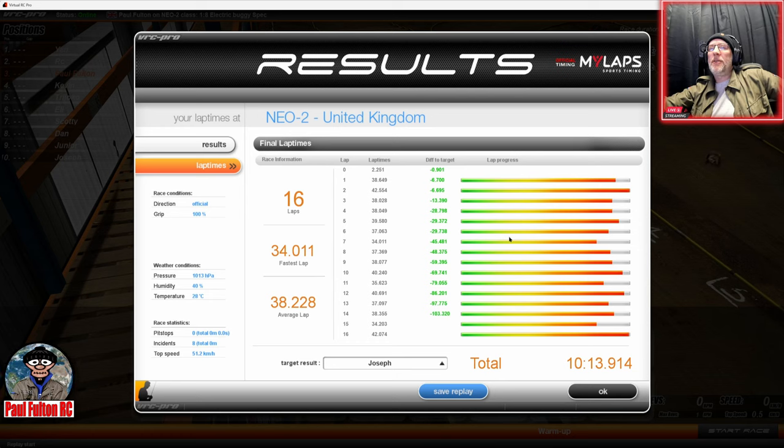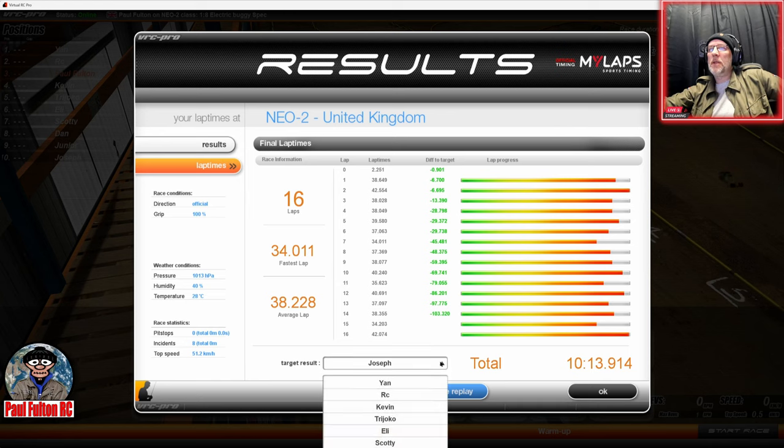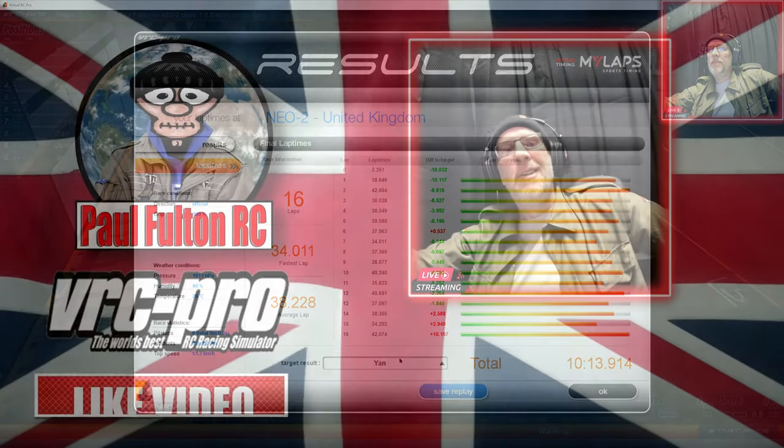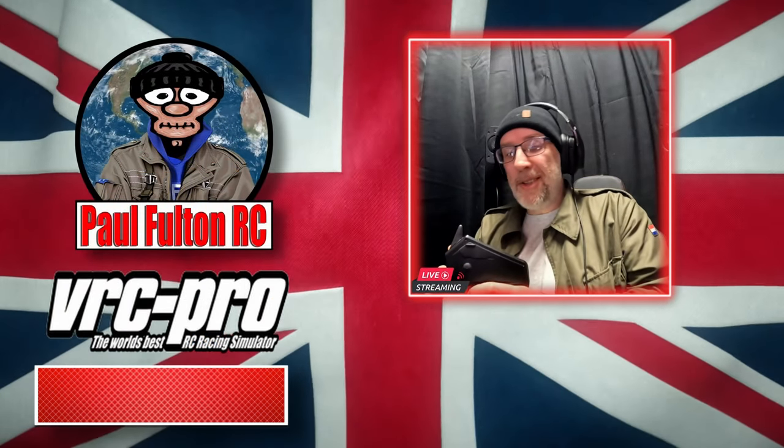Your result: 16 laps in 10 minutes and 13.91 seconds. Fastest lap: 34.01 seconds. Average lap: 38.22 seconds. Not sure what 'difference to target' means. Target result - Joseph, there we go. Did Yan come first? Yeah! Guys, that is VRC Pro.